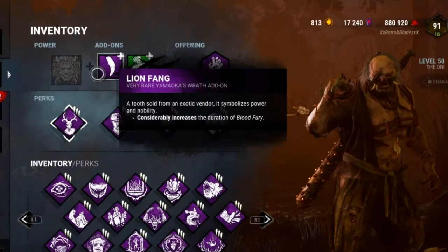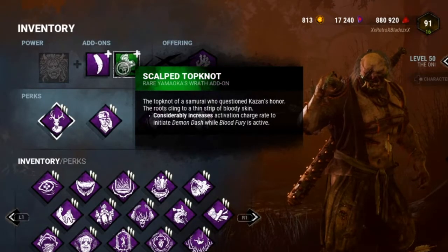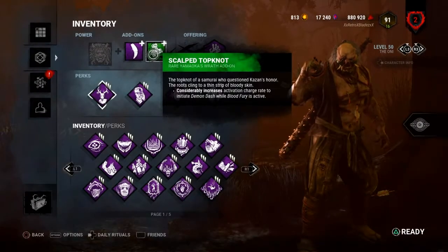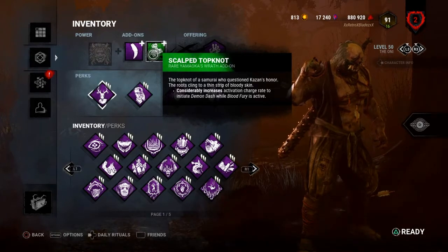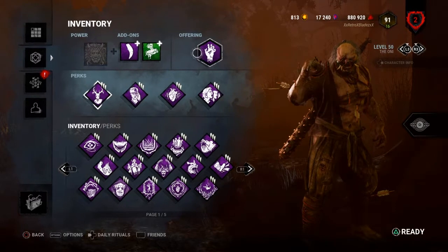For add-ons, we've got Lion Fang, which considerably increases my Blood Fury duration. Then Scalped Topknot, which considerably reduces Demon Dash activation time while Blood Fury is active — so it's quicker for me to get around the map and start snowballing all the survivors. For the offering, I'm going to use a Black Ward because I don't have many add-ons.